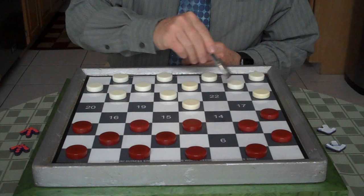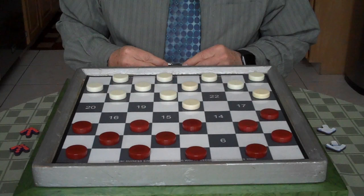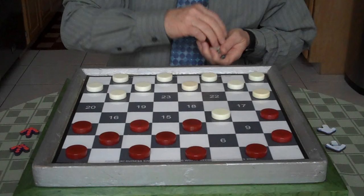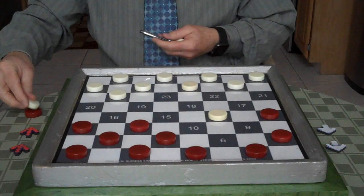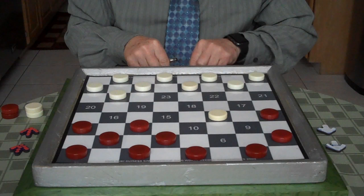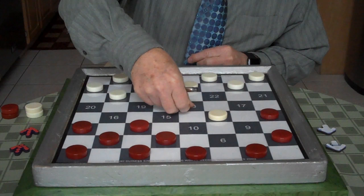White could go — usually white goes 25 to 22. We're going to show you the popular 18 to 14. Now you have to jump, so either way you're going to land in the same position. Now it's your move — you're red, you could play along or watch. We're going to show you the plan, the idea, and we're going to put a yellow dot right there on square 18.